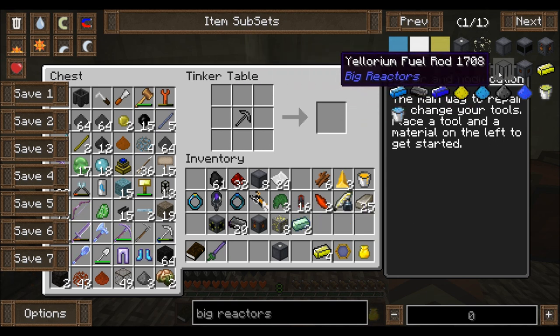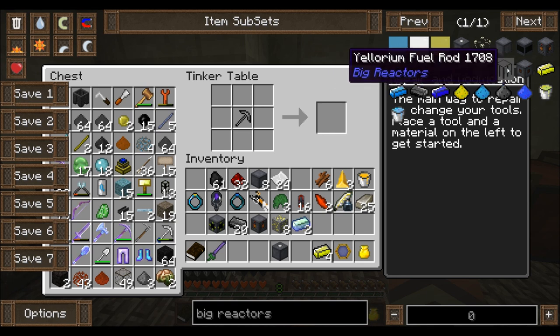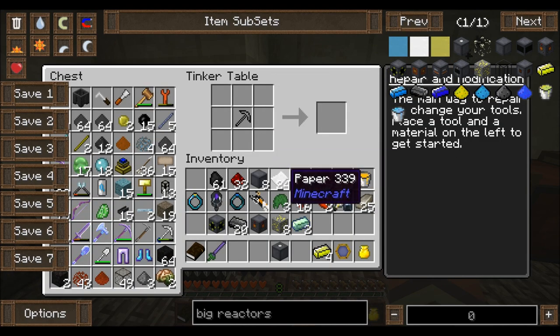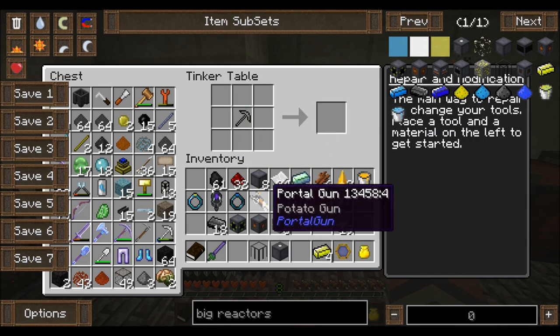I think one more thing we're gonna need — yeah, the fuel rod. And that's six iron, two graphites, and one uranium. So iron, boom, boom. And graphite. And then the uranium. There we go — yellorium fuel rod. Nice.